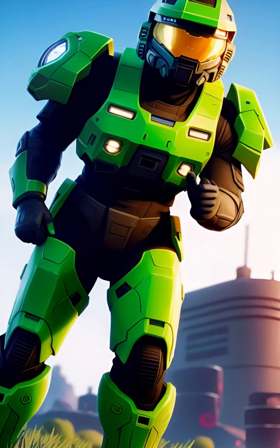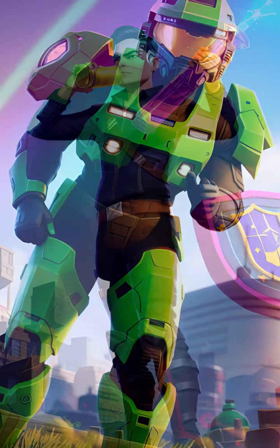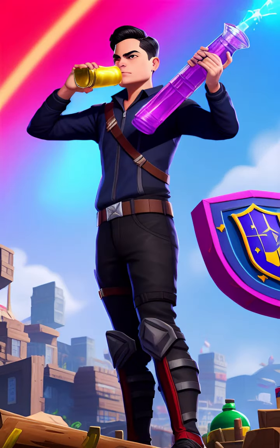And finally, let's talk about the new location on the map, Polar Peak. This icy fortress is packed with high-level loot and hidden secrets, just like the Forerunner structures on Requiem. And if you're feeling lucky, try your hand at the new Frost Knight mode. It's a true test of skill and endurance, just like the battles against the Flood.